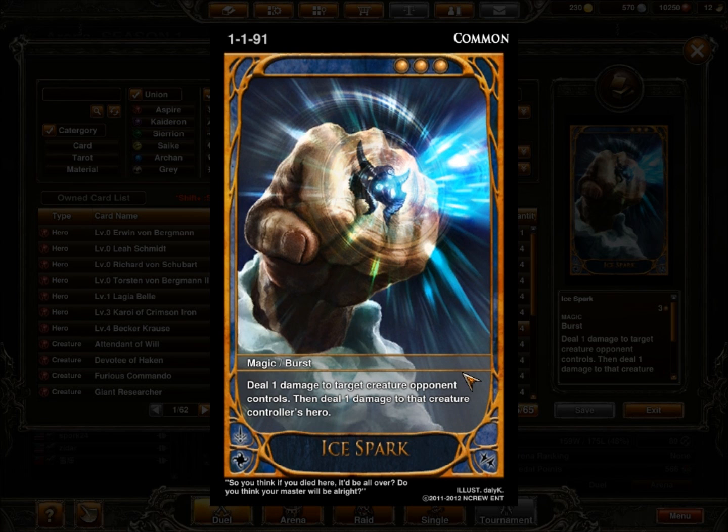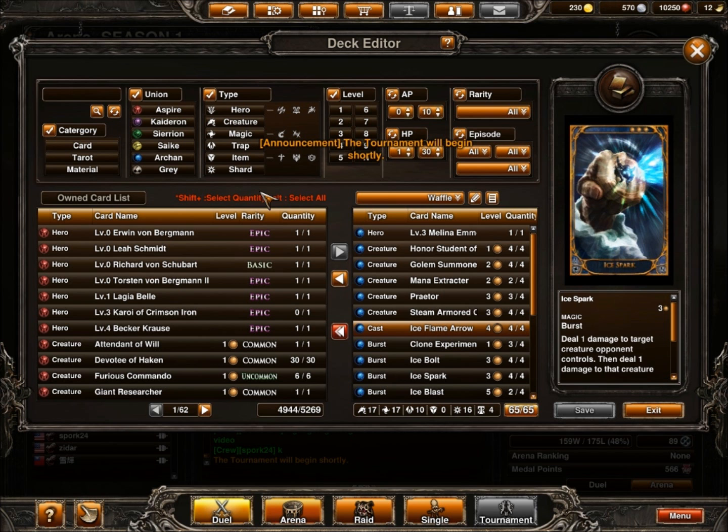The other level 3 burst I run is Ice Bark. It deals 1 damage to target creature opponent controls, and then 1 damage to that creature's controller's hero. Early game I can play a Golem Summoner on turn 2, and then turn 3 if they play a weak defender, I can kill it, deal 1 damage to the hero, and then swing for 1 with my Golem Summoner — until I start throwing my traps and defenders out to clog up the board until I can burn them out.